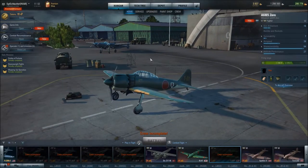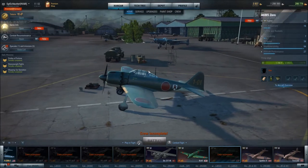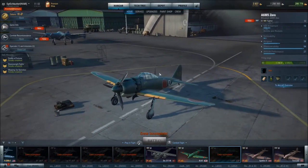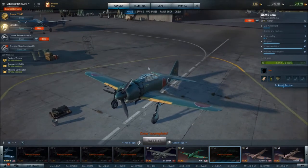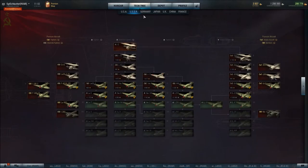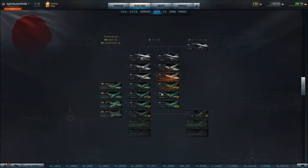Hello everyone and welcome back to World of Warplanes. This time I'll be taking a look at the tier 6 Japanese light fighter, the A6M50. I'll go over the history real quick and then go over the stats and we'll jump into some killer gameplay.